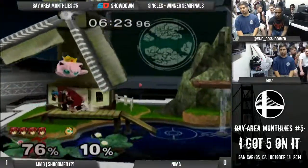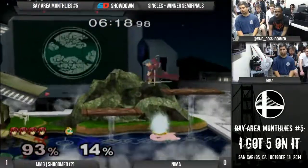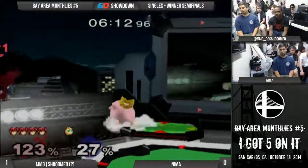Duan has just kind of adapted to Nima's pace the whole time. Okay, there you gotta crouch. That's where Duan fucked up though - that was a jump cancel grab. You're supposed to not jump cancel. He gets a crouch cancel grab, but it probably won't lead to a kill.